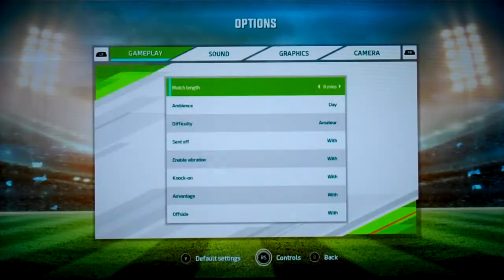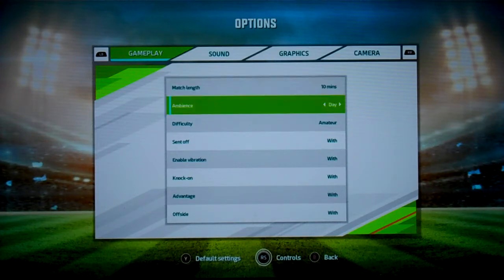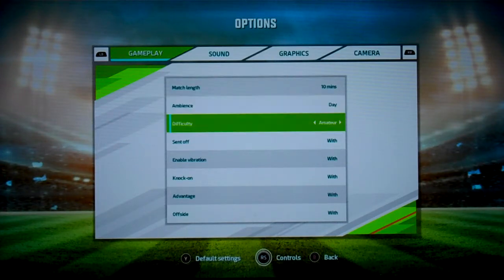Let's go options. Match length — shall I go 10 minutes? That means it's 5 minutes per half, yeah, we'll do that. Semi-pro, because amateur is easy and pro is hard. Let's go medium.